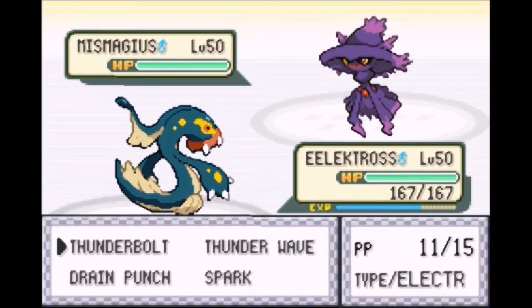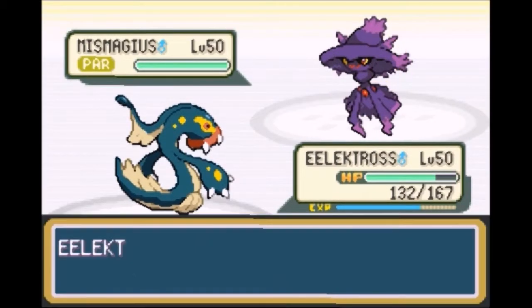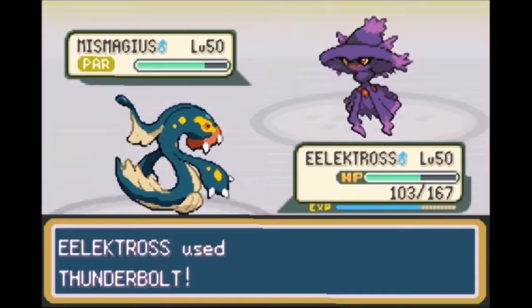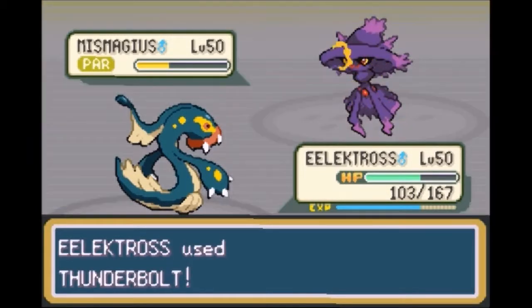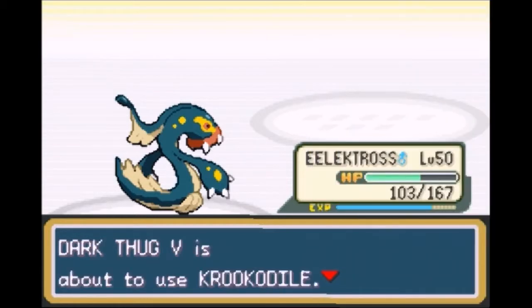I didn't see what he was sending out but it doesn't matter. I'm going to go ahead and Thunder Wave it and then Thunderbolt it. That's going to do some cool damage. Pain Split is going to hurt though the more that I attack this Mismagius. Luckily though we took out Mismagius. Tortuga to level 15.